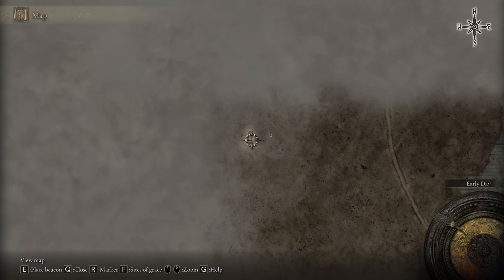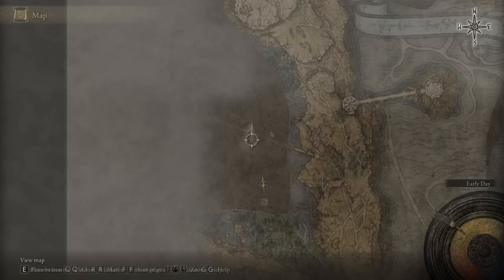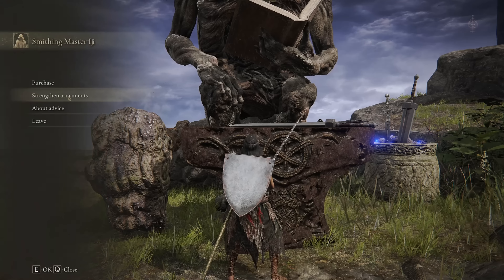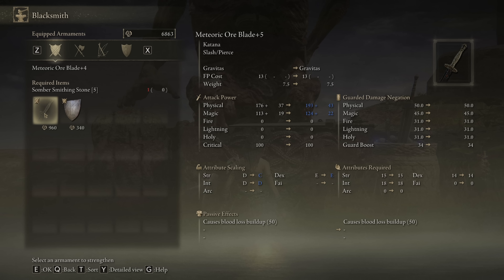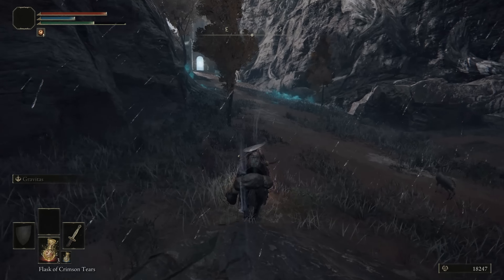The first thing we must do in Liurnia is collect map fragments here and here. Then open the map and we'll see an octagon — that one has the portal that leads us to the last third map fragment of this location and to the best starting merchant. After passing through the illusory wall, we'll find him. He sells some smithing stones which we need for our weapon. Buy one stone of each tier from him and upgrade our katana to plus 4. It will cost around 17,500 runes, which is not a big deal for us now.